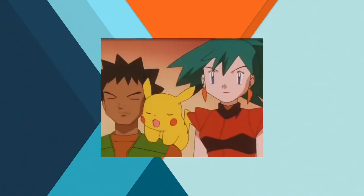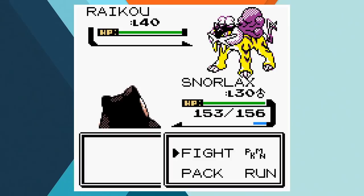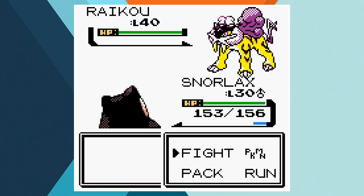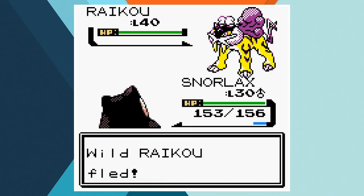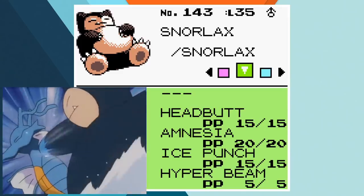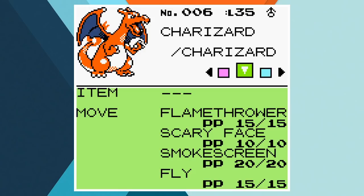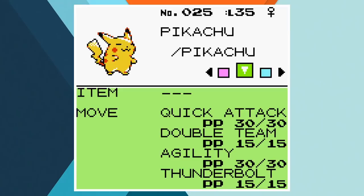Once he reaches Blackthorn City, Ash takes on Claire to try for his final gym badge. Ash pulls out the big guns, using Snorlax, Pikachu and Charizard. We've got all team members up to level 35. Snorlax has Headbutt, Amnesia, Ice Punch and Hyper Beam — the Normal type learned Ice Punch before this battle to help with Claire's Dragon type team. Charizard's got Flamethrower, Scary Face, Smokescreen and Fly. Pikachu also has a more anime-accurate moveset now with Thunder Wave replaced.